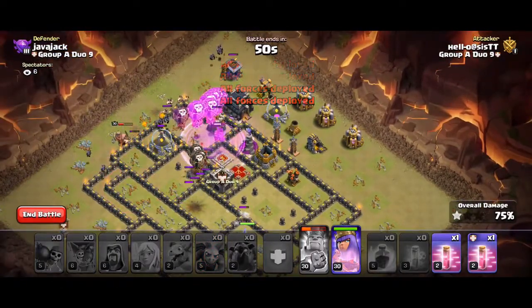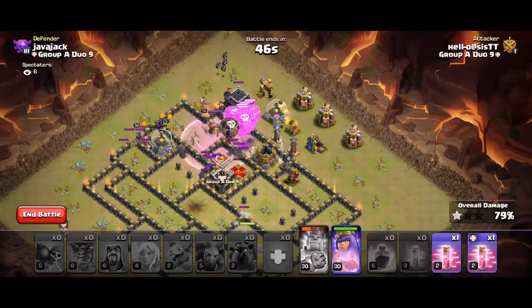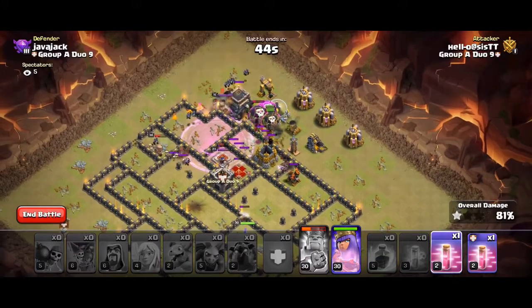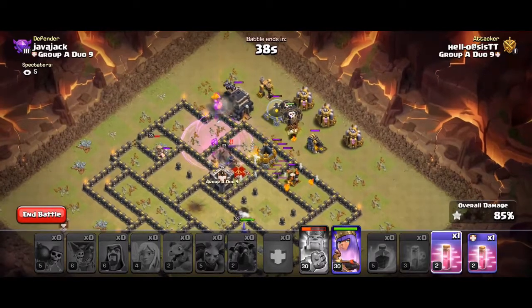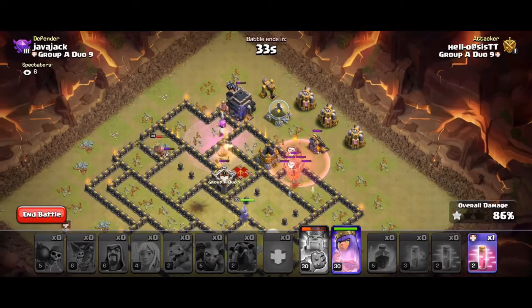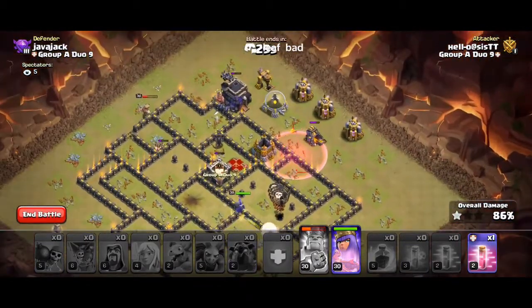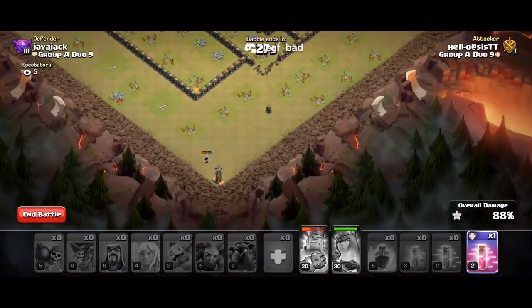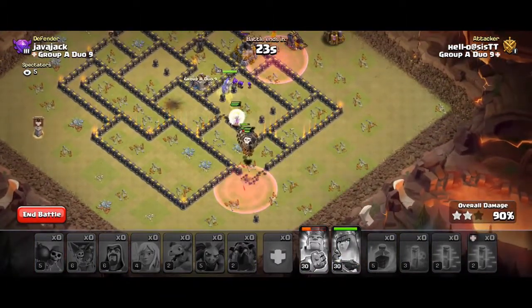Our hounds are still alive and those teslas are super low level. So we have two swag haste potentially. Hopefully my queen's gonna step up and take the enemy queen. The minions count. Where are my queens going? Oh, there's a corner tesla. I can't really swag any haste at all. I'm sure I just get the 3 star.